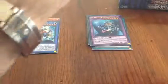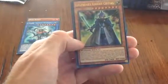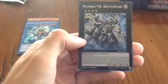We have Cyber Angel Dakini — I forgot all the Cyber Angels from the Yu-Gi-Oh GX series are in here now. Nice. We also have all the Dark Magician and Dragon cards as ultra rares, which makes them much easier to pull. Guardian Dreadscythe is awesome! Then Rock Bombardment, Legendary Knight Critias, and Number 98 Antitopian — that's a really good card, a new Level 4 Xyz monster.